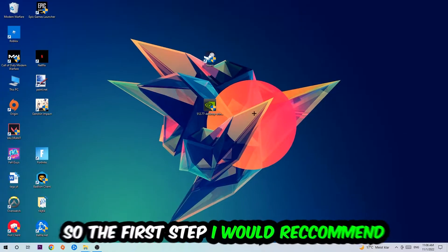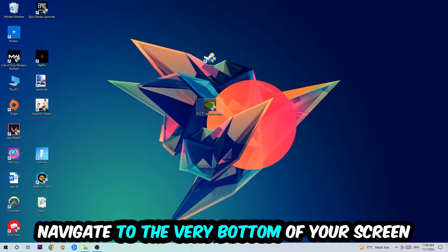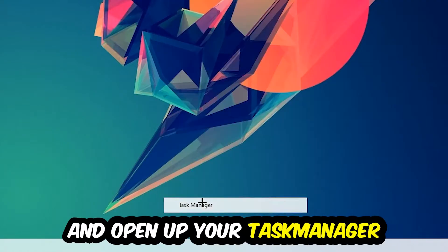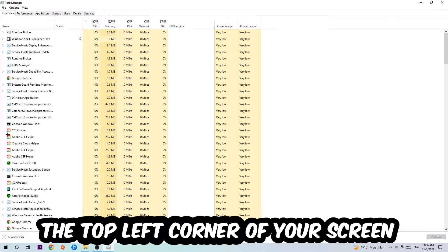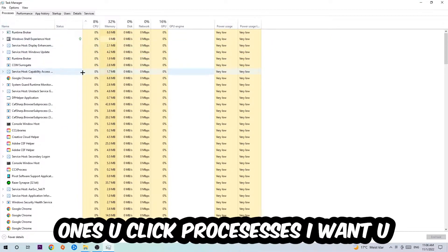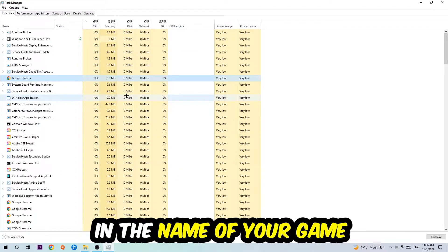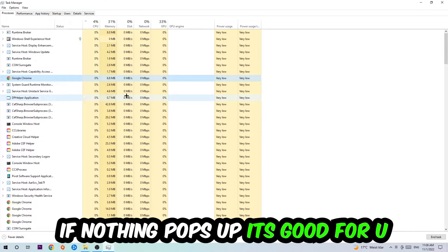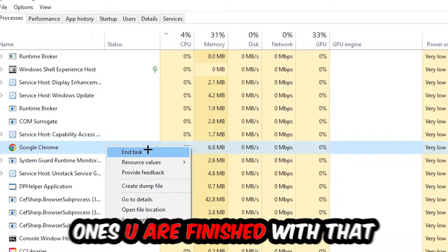The first step I would recommend to everybody is to navigate to the very bottom of your screen, right-click your taskbar and open up Task Manager. Next, navigate to the top left corner, click onto Processes. Once you click Processes, click one of those random processes and type in the name of your game using your keyboard. If nothing pops up, you're good. If something pops up, simply right-click and hit End Task.